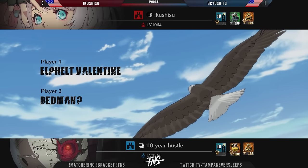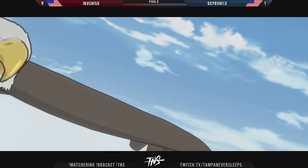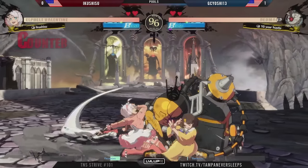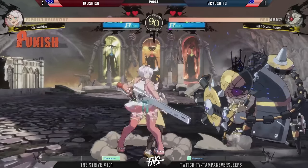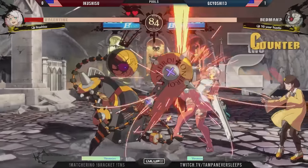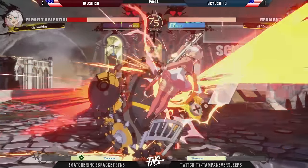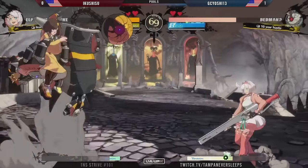GC Yoshi did play Bedman in Xrd, so it's interesting to see them still picking up that character in this version. It's such a different flavor compared to what Bedman was capable of — both these characters very different than in the original entry. In game two: looking for an empty low setup after the pineberry, but this gives GC Yoshi the opportunity to projectile war back from full screen. The error code was primed and ready because Elphelt's going for the YRC to remove it.